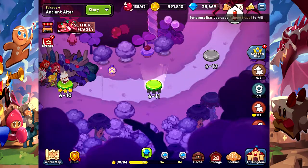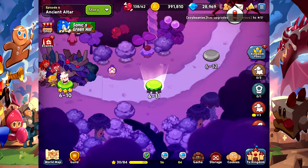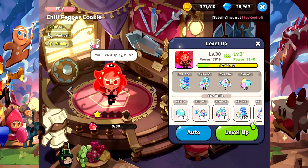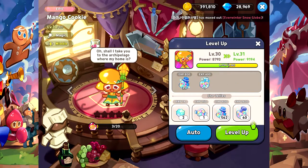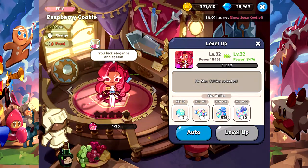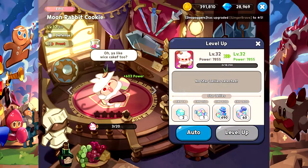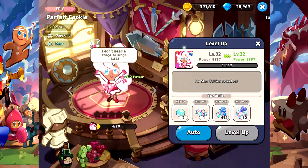We're at level 26, which means we've got to level up our cookies — 300 more to go. My goal right now is to get a million coins. Let's go to our cookies and level these guys up. Auto max — you gotta level up, you gotta level up, everybody gets a level up! Like back in the day when Oprah would give people cars on her show — I was telling my parents you guys should have gone to Oprah's show.